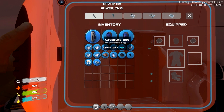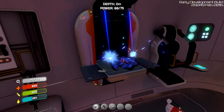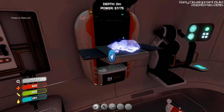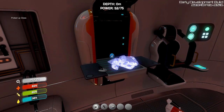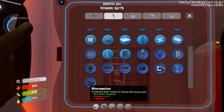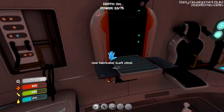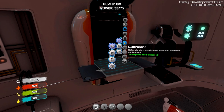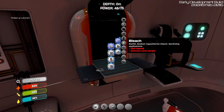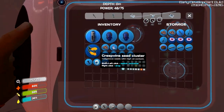Let's make some glass. What do we need for fins again? Creepvine seed cluster — okay. And more glass. We've got all kinds of glass now. Let's look at the blueprints. The bioreactor takes four titanium — we've got that — and lubricant. Let's grab these. I don't know how much these take to make lubricant, but let's try it. Oh, it takes three of them. And to make fins I'm going to need two silicon rubber, so I need a lot more of those. That's okay. Let's put that back for now.